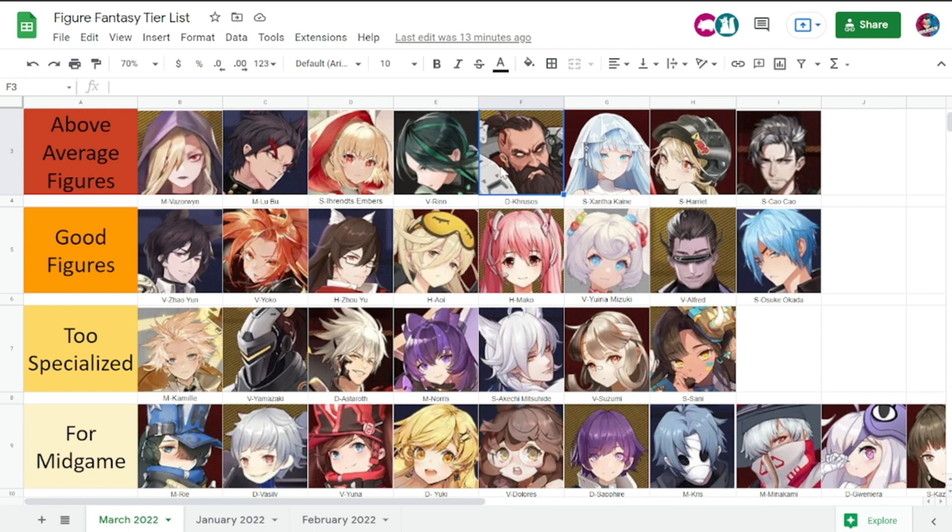Xanta Kane is one of the highest DPS specialists we have — good for bosses and good in PvP. I was really massacred a couple of weeks ago by a Xanta Kane. She excels as a specialist with her high damage; not all specialists have high damage, but she does. She can be good in most content in the game.